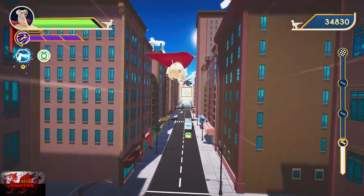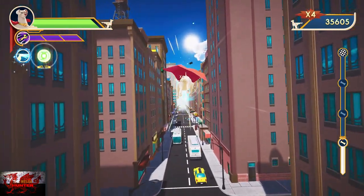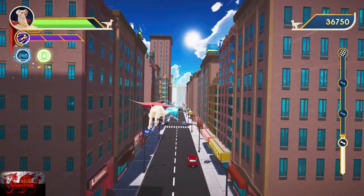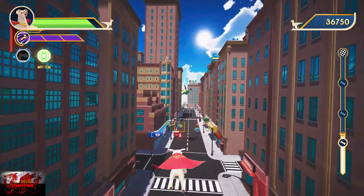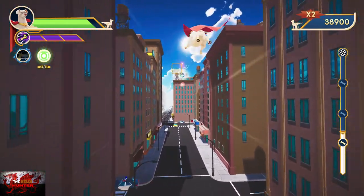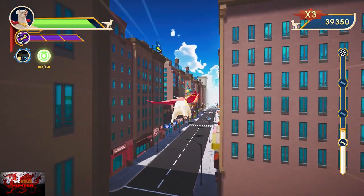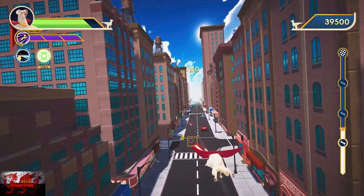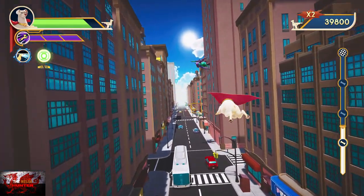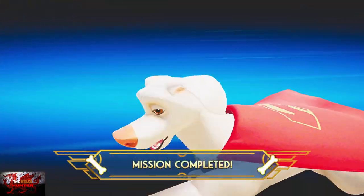It's obviously the same for Batman as well if you play as Ace. I played as Crypto for the first five levels and the last five levels, but for the middle five levels — six to ten — I found it easier with Ace, Batman's dog. It's completely up to you, whatever is easier. Some edits will appear as we smash through the levels.